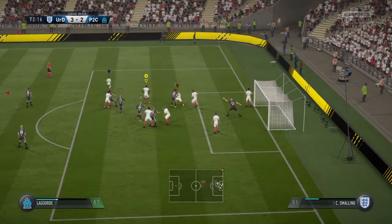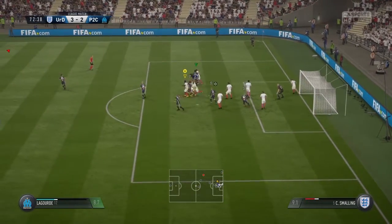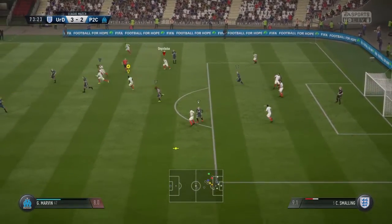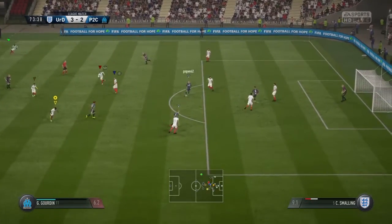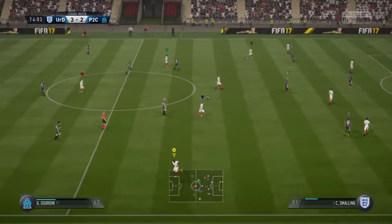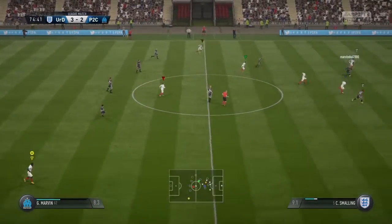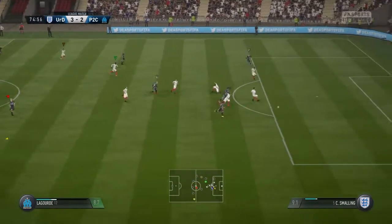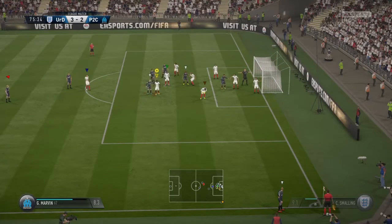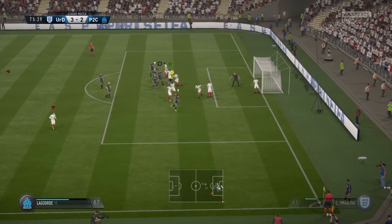We've got a corner and we're thinking we can't afford to concede from this — they've been bad in the air the whole game and we've been the dominant force in the air and on the ground, which is pretty surprising. We're giving silly things away at the edge of our area but their strikers are being wasteful, which is very good for us considering how clinical they were in the first half. They just didn't seem to get very many on target in the second half — good block from the defence. In the corner situation, we're thinking just get this away, we're at 75 minutes, just run down the clock.